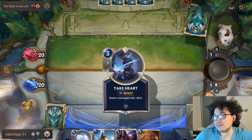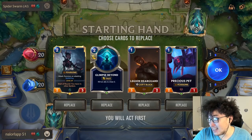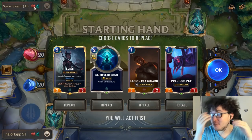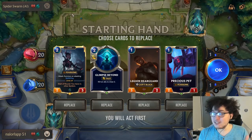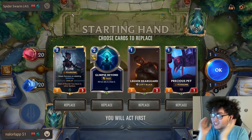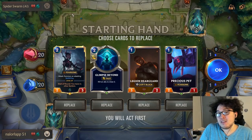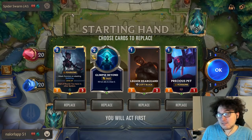For this next example, we're going to pretend my opponent is playing a control deck — a very slow deck. Decks in card games tend to be at a few different speeds: aggro is fast, mid-range is medium speed, and control is slow on average. As a rule of thumb: you typically want to be a little slower than your opponent, or a lot faster. Burn that into your brain.